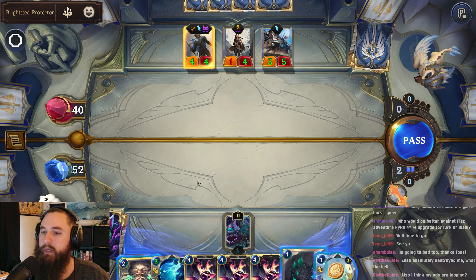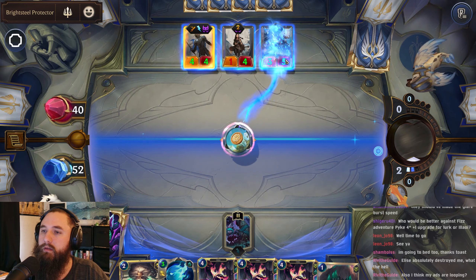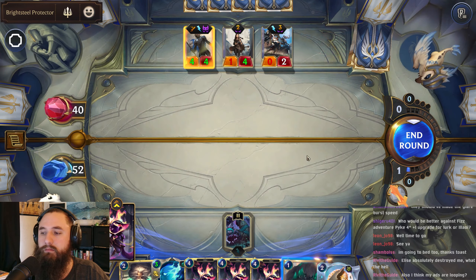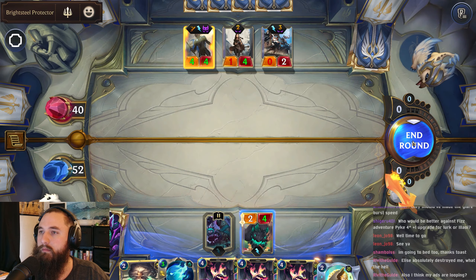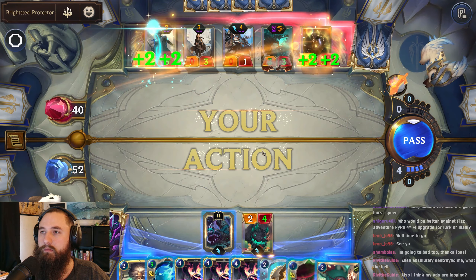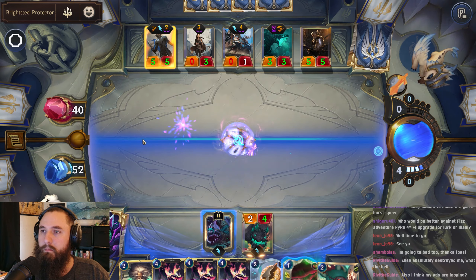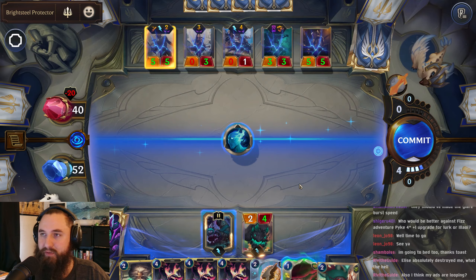I could go for three Zileans — hit them all once, gain them all lower — but I think we can drop this here. This will just wreck their entire board and their Nexus — half their health gone.